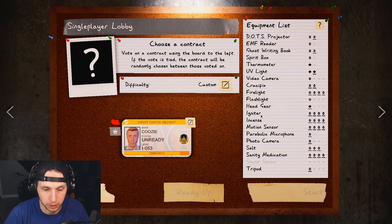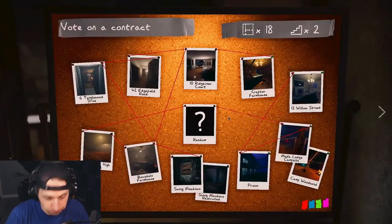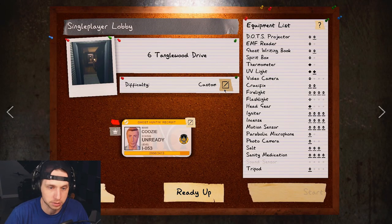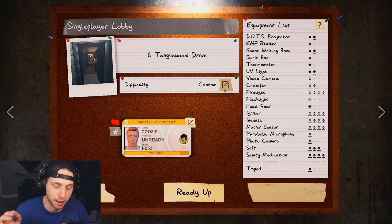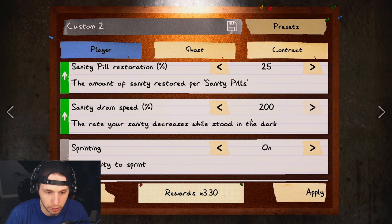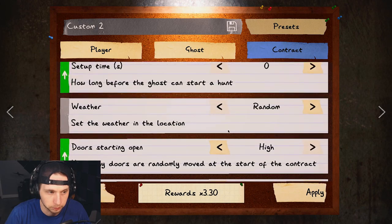You're going to be using the equipment that you have. When you first start out you're not going to have all of it — that comes later, and you can upgrade each item to tier three. Some tier three items are not great, and some tier one items are the best in their category — like the thermometer. I'm going to go to Tanglewood and jump straight in. My difficulty is nightmare mode, but I have all three evidences provided and the breaker on.